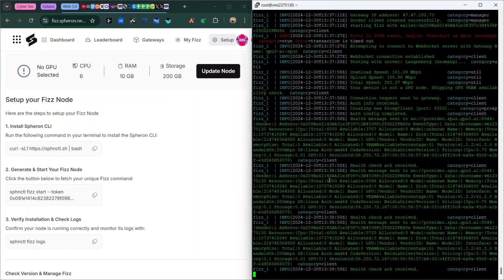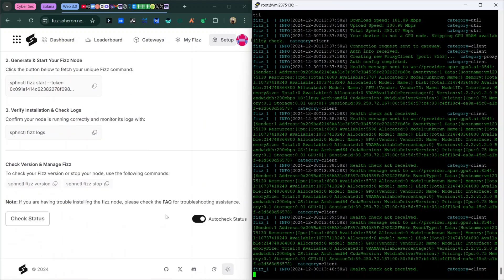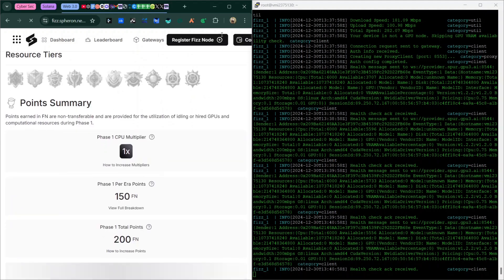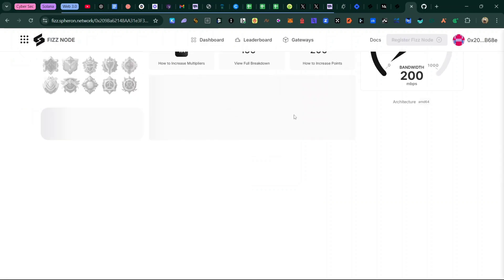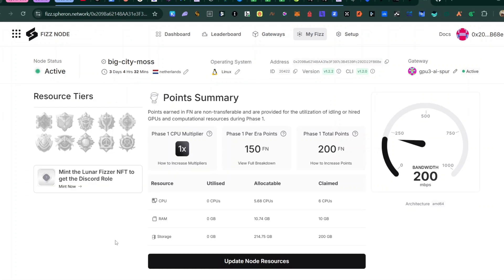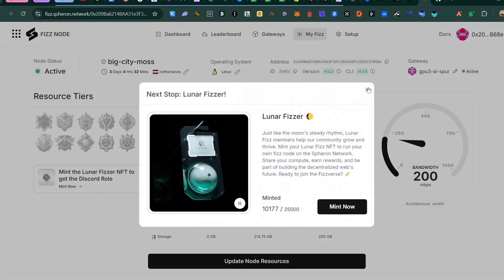When you see green output it means your node is active. Click Check Status on the left side of the Sephoria dashboard. You can see I've already earned 200 FN in just the few minutes since I started running the node, and my Phase 1 per epoch reward is 150 FN — those are the points that correlate to the TGE token. Everything is now showing green and my status is active. Now you need to mint the Lunar Visa NFT shown in the Resource Tier section — it's capped at 25,000 people.